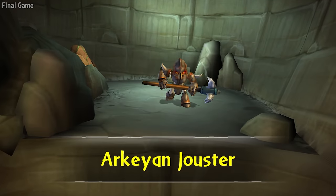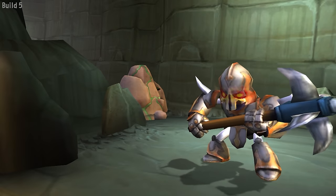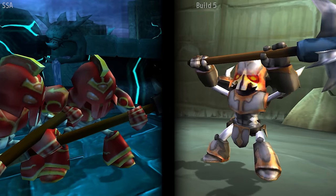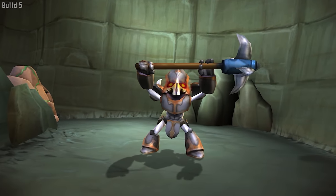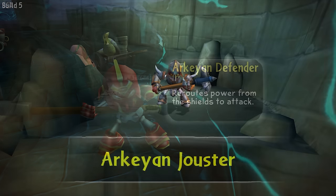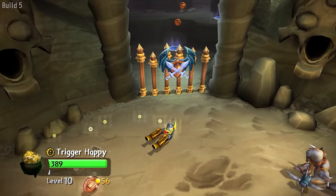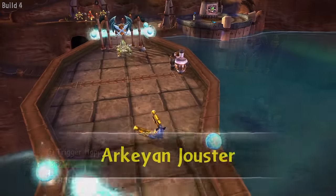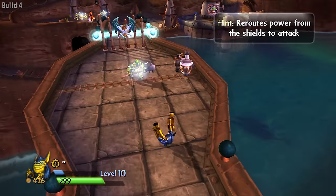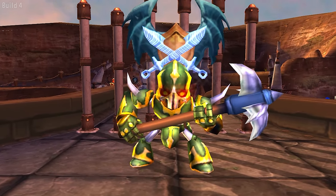Archean Jouster. If you've played Spyro's Adventure and Giants, you've probably noticed that a few enemies from Giants are texture or model swaps of Spyro's Adventure enemies. Most of those use their original counterparts in these early builds. Archean Jousters are the first of them, and they have the same description and model as Archean Defenders. At one point their description was changed to 'Trouble by the Pound' — we'll be seeing a lot of those alternate descriptions. The Charged version also had a separate intro cutscene. These guys were also used as a placeholder for a different enemy later in the video.